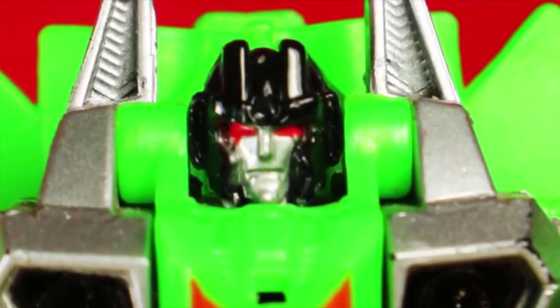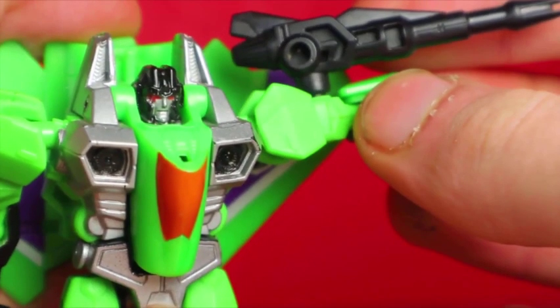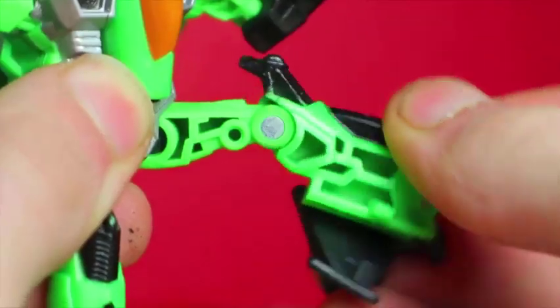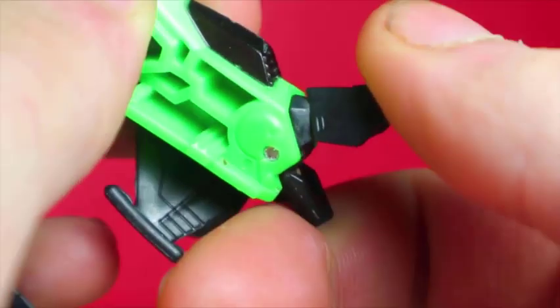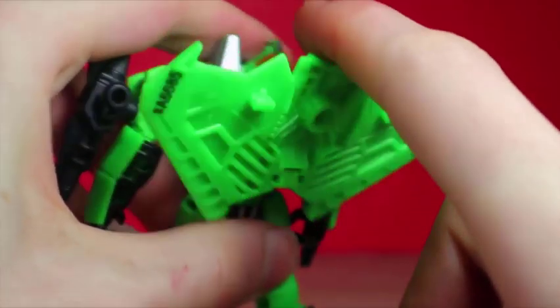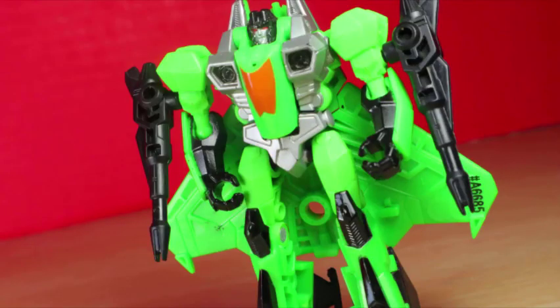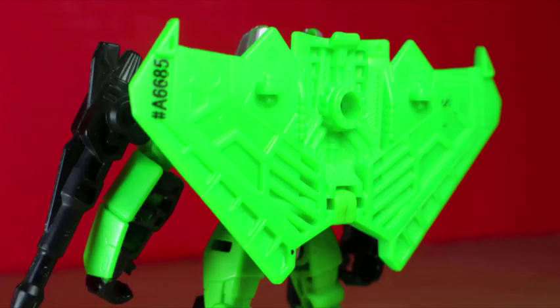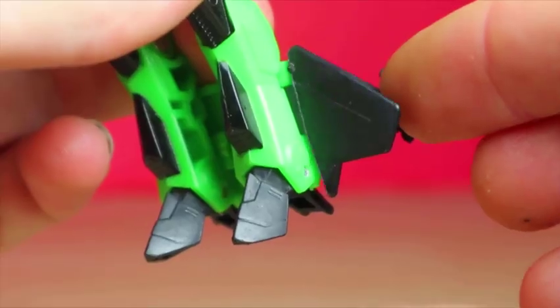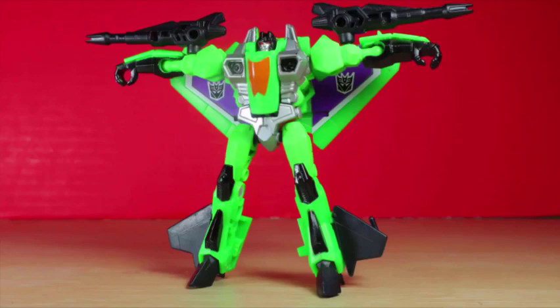Did someone say articulation? Ball jointed shoulders, ball joint elbows, ball joint hips, knee joint, and a joint in the heels and toes. If there's another thing to really complain about, it's that there's no tab to keep the wings from flopping. It's not really loose and can't get out of the way of the arms. I just wish there was a tab to help it. These smaller wings fold up to clean the legs, but you can also open them up and he can assert dominance and intimidate snakes.